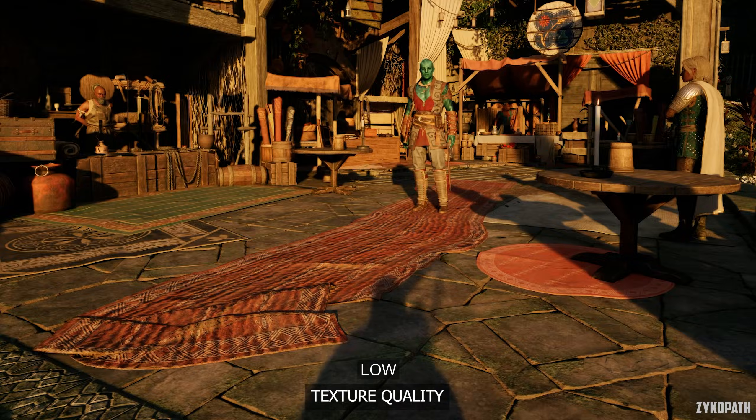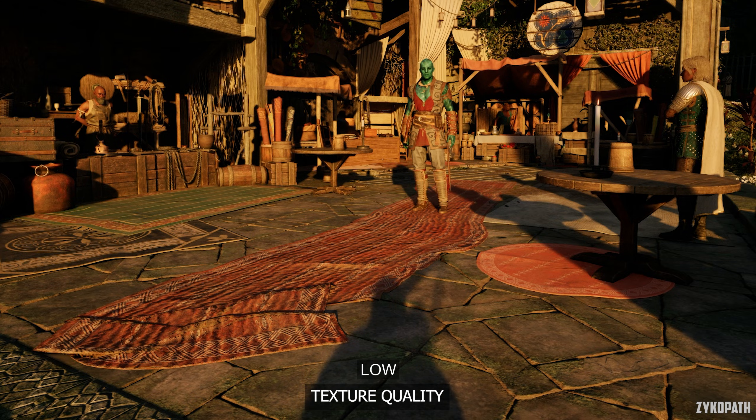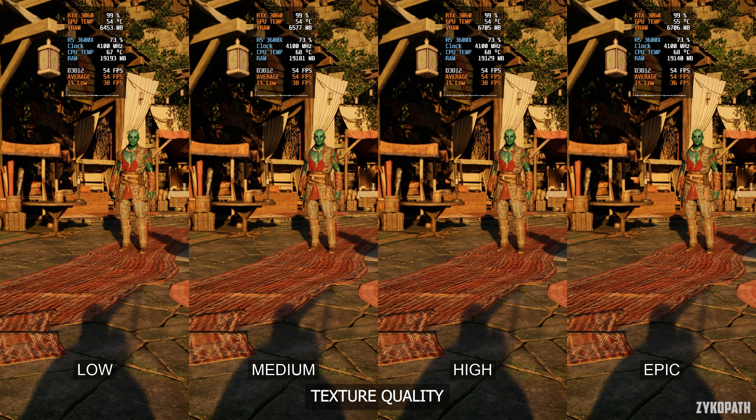The texture quality setting has a small improvement to texture resolution and filtering with each option, to the point where I had a hard time spotting the improvements. As for VRAM usage, it appears to increase very little with each option as well. But overall, the game doesn't use a lot of VRAM.